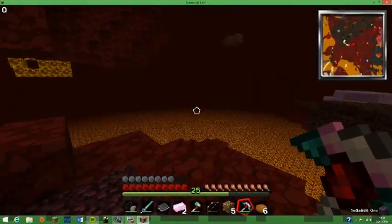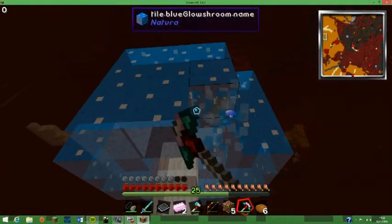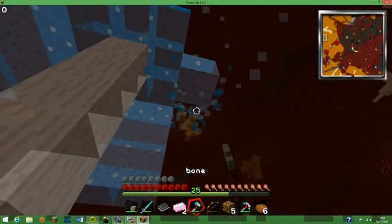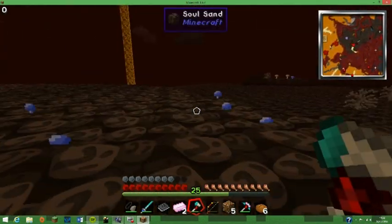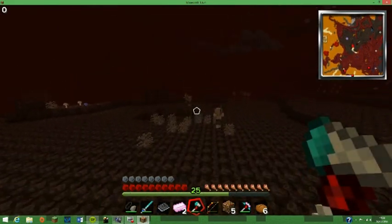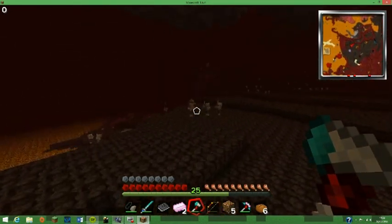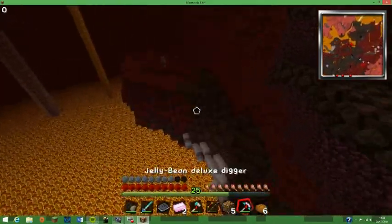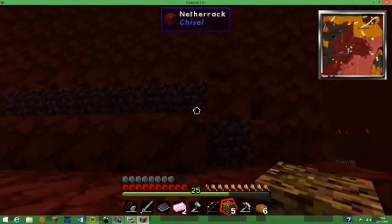I would have been really sad if there was just some lava beneath that. Now that is a funky tree — a glowshroom. Just going to steal some out. The axe works good. I need to find more Ardite — please. There's tons of Cobalt.